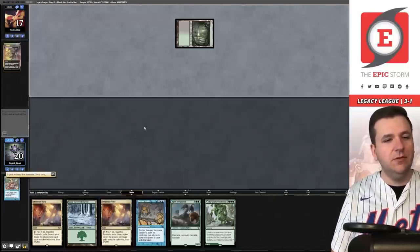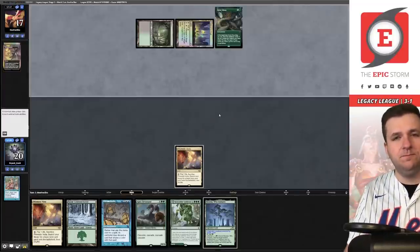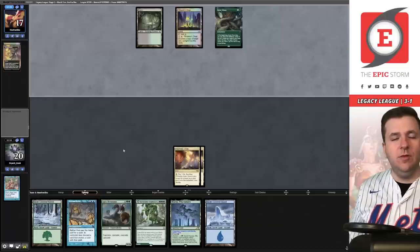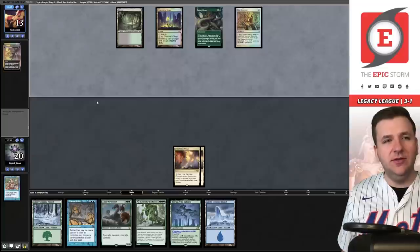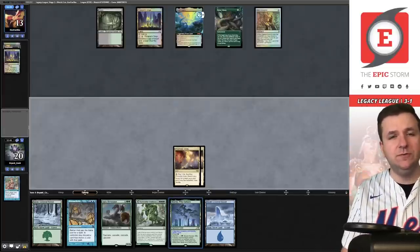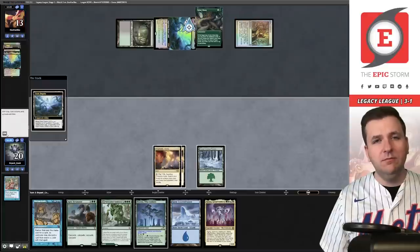Thespian's Stage, Sylvan Library — we'll take a draw, a land, pass the turn. They play a Mox Diamond into Thespian's Stage — there's the combo. They don't know we have Boseiju. Play the Forest and pass. They copy and sacrifice the original Dark Depths because of the legend rule. With this ability on the stack we fetch — grab an Island and destroy the Dark Depths. You do not get a Marit Lage token. Our opponent did not draw any extra cards. They pass — Vampire Hexmage. They could have Crop Rotation. Brainstorm — they have Crop Rotation.